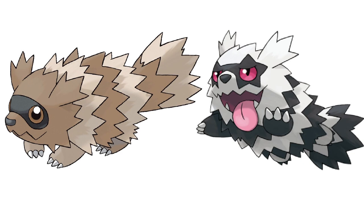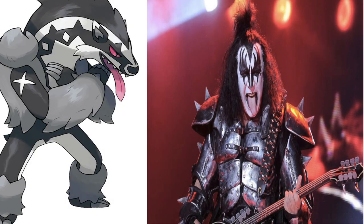Similar to Alolan Exeggutor, Galarian Zigzagoon is actually the original version of Zigzagoon, and the one that was introduced in the Hoenn games actually came from Galar and lost its original typing — that being Dark and Normal — and it also lost its third evolution, Obstagoon. Another difference is that Galarian Zigzagoon resembles raccoons while the Hoenn ones resemble Tanookis. It's worth noting that both Obstagoon and its pre-evolutions could be based on glam rock bands due to their color scheme. In fact, Obstagoon looks like it could be based on the legendary bassist Gene Simmons.